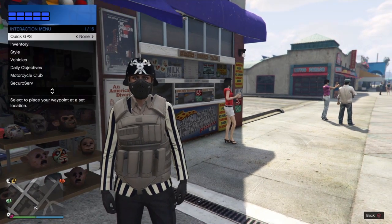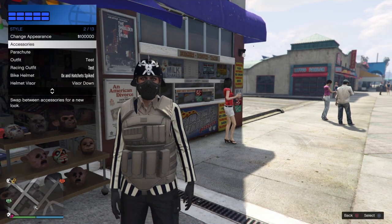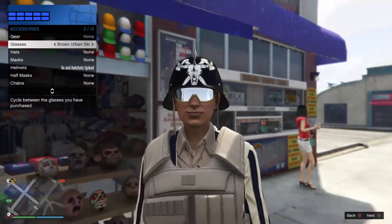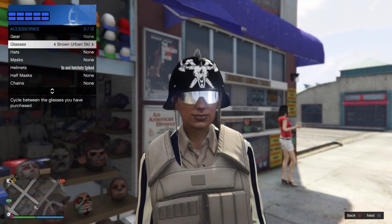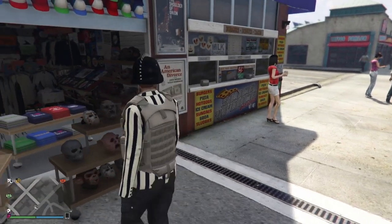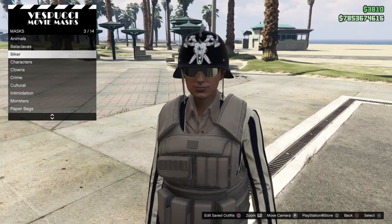Now, once you have the helmet and the mask of your choice, I'm going to show you real quick that if you go to Style and Accessories and try to wear a pair of sunglasses, it will in fact remove the mask. And if I go back to the mask stand and reapply the biker half mask, you'll notice that it will actually remove the sunglasses.